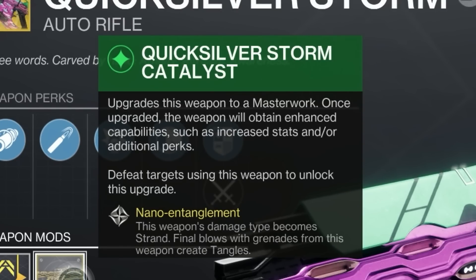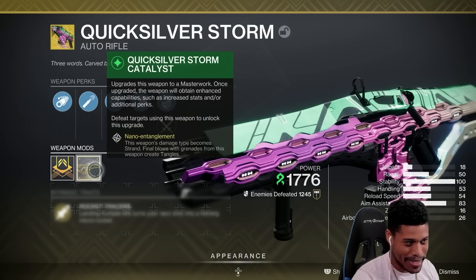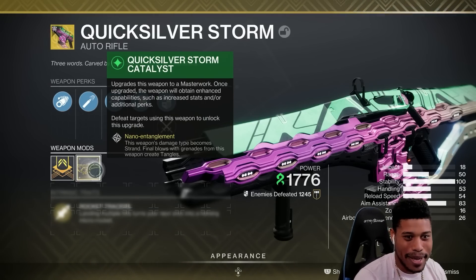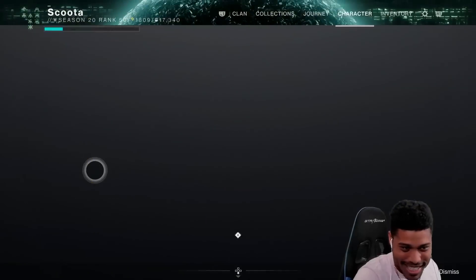Final blows from grenades from this weapon create Tangles. So not only is this an auto rifle that becomes a grenade launcher, which is already wild within itself, but now this is also going to create Tangles. So the goal is going to be: let's create a Tangle and slam dunk on a bunch of Thrall real quick, just to say we did.